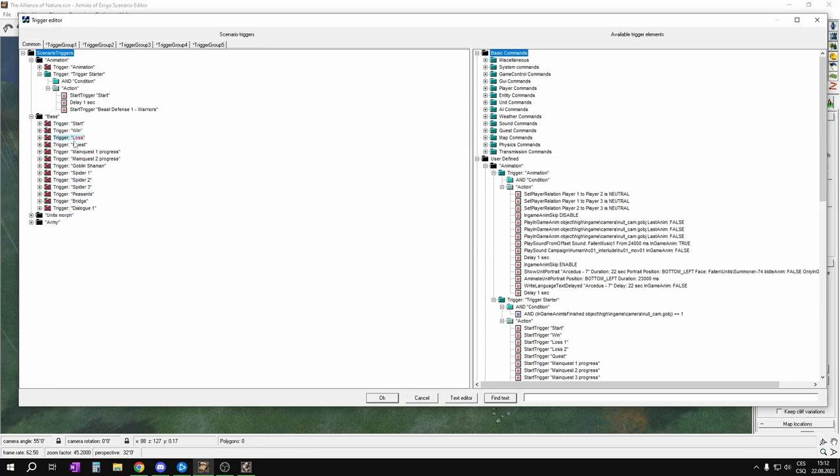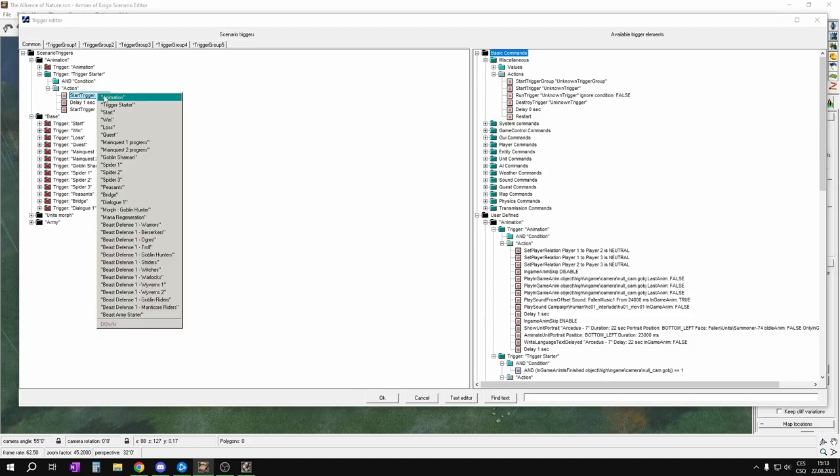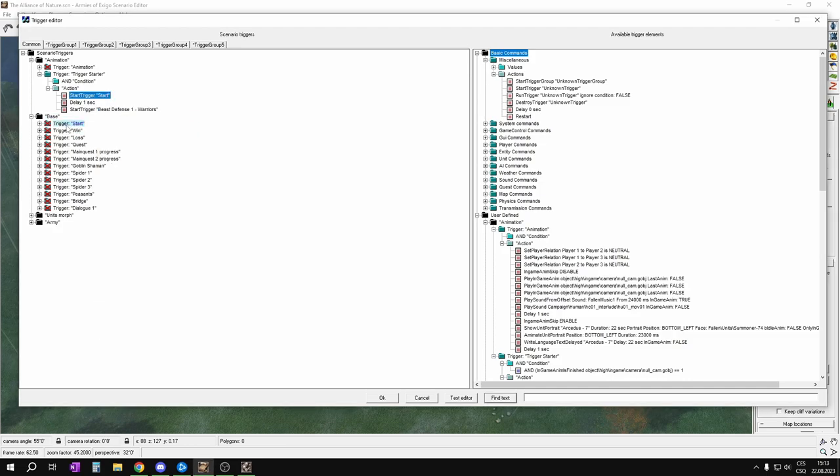If you watched the previous videos you know that I disabled every single trigger that we created, so right now basically the whole Trigger Editor will do nothing because nothing is active. So first we will create a Start Trigger here — that's the first option — Start Trigger Unknown Trigger, the second option — and here you just click on it and choose the trigger that you want to start.